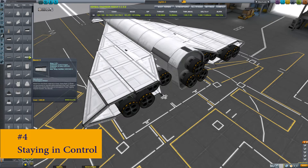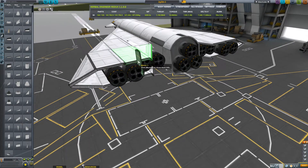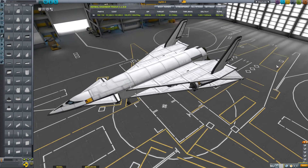Number 4: Staying in Control. Just like any other aircraft, you'll be needing control surfaces to control your pitch, roll, and yaw. I recommend right clicking the control surfaces you're using for rudders and leaving only yaw enabled.